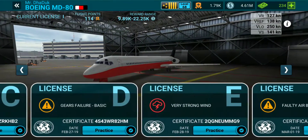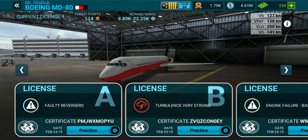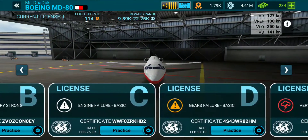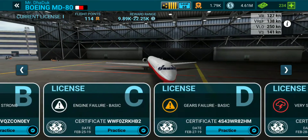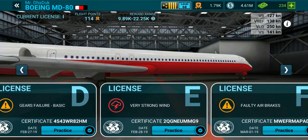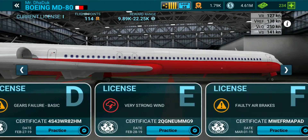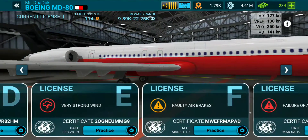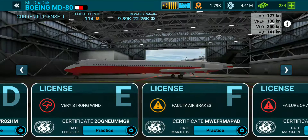In our previous video, we completed the license A, B, C and D. If you haven't watched those videos yet, then please go and watch those videos — they are all in my playlist. So in today's video, we are going to complete the license E and F.